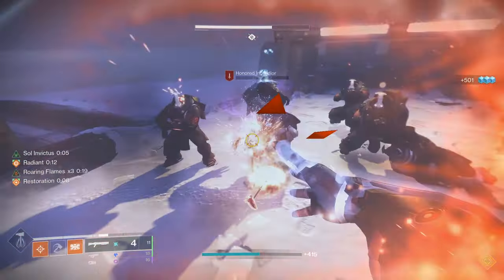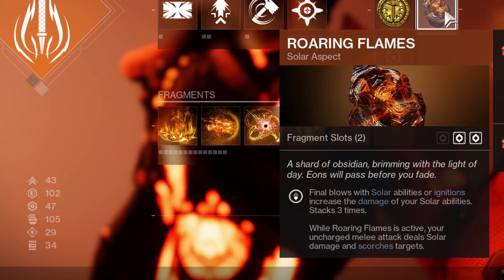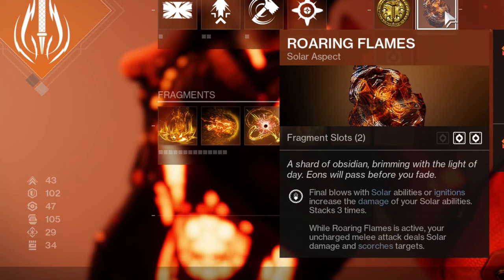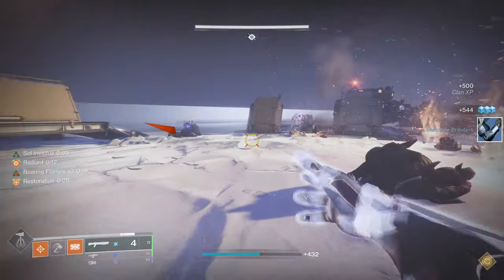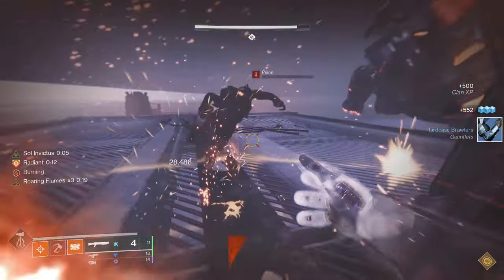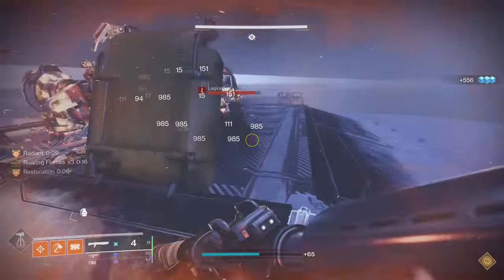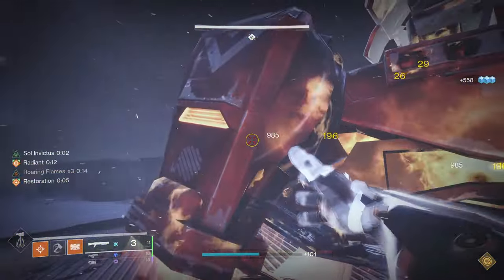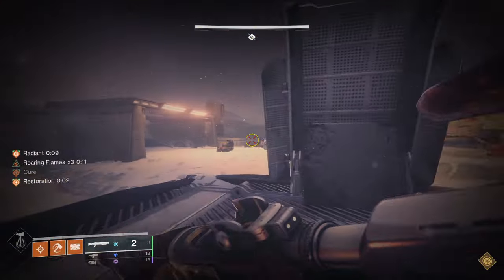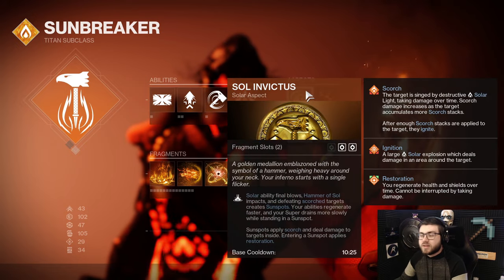When you get Sol Ability Final Blows, you will create Sunspots. Sunspots will heal you when you stand inside them and make your super last longer. Your abilities will regenerate faster, and it's just good for every aspect of this build - damage, survivability, and it even increases your super lethality. Our other aspect is Roaring Flames. Final Blows with Sol Abilities or Ignitions increase the damage of your Sol Abilities up to three stacks. When Roaring Flames is active, your uncharged melee attack deals solar damage and Scorches targets.